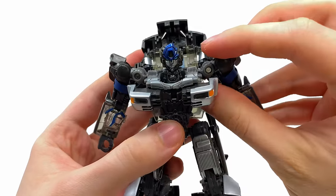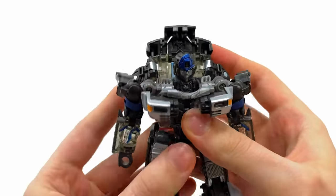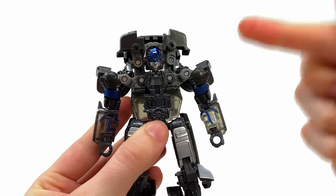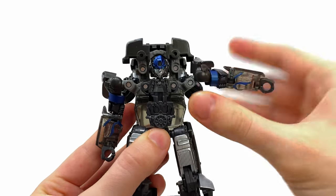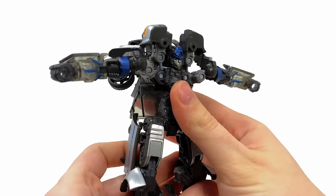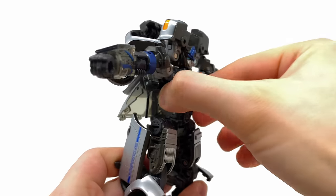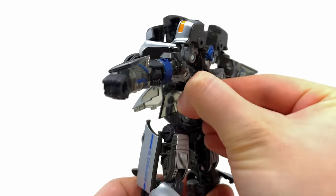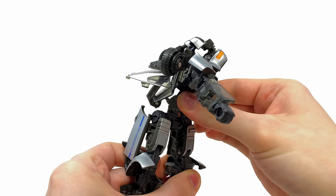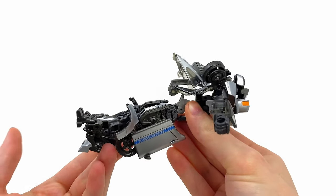Next, I'd recommend taking the shoulders and dipping these sections down slightly, which allows enough clearance to take the neck piece and pull it up and over Mirage's head. Then straighten out the shoulder joints to get them out of the way. Come to that joint which acts as a fake ab crunch and extend this piece upwards, allowing enough clearance to take the entire backpack and waist and rotate all the way around so the front is now facing the back.